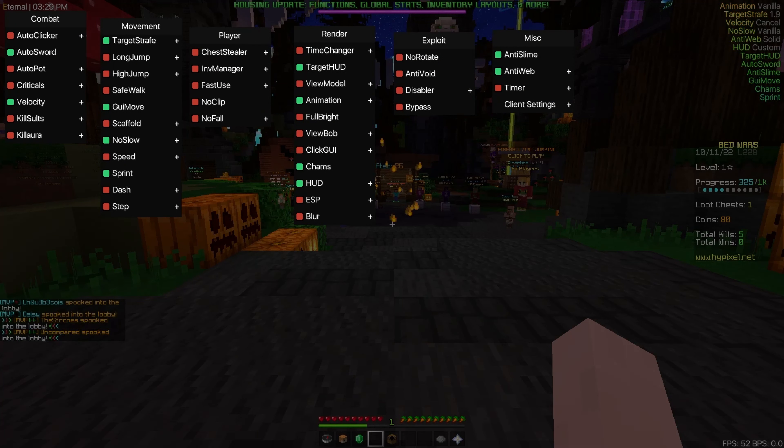I just made a quick little config — I have no idea if this will bypass, but we'll be testing it. I have plenty of alts so if this one gets banned we can just try another. I just hopped into a Skywars match. By the way, I'm loving the new spooky theme. It looks like there is a working chest stealer — I'm actually kind of surprised. Their inventory editor actually does work. I'm very surprised about that.